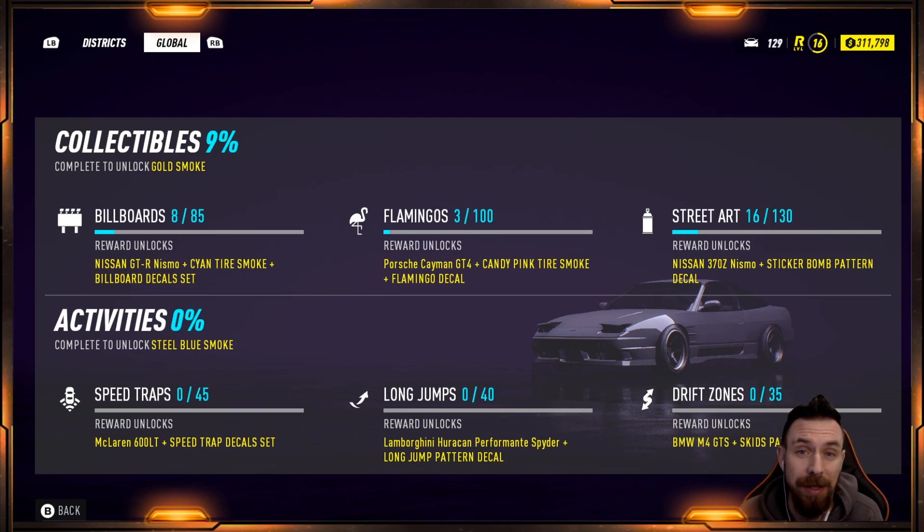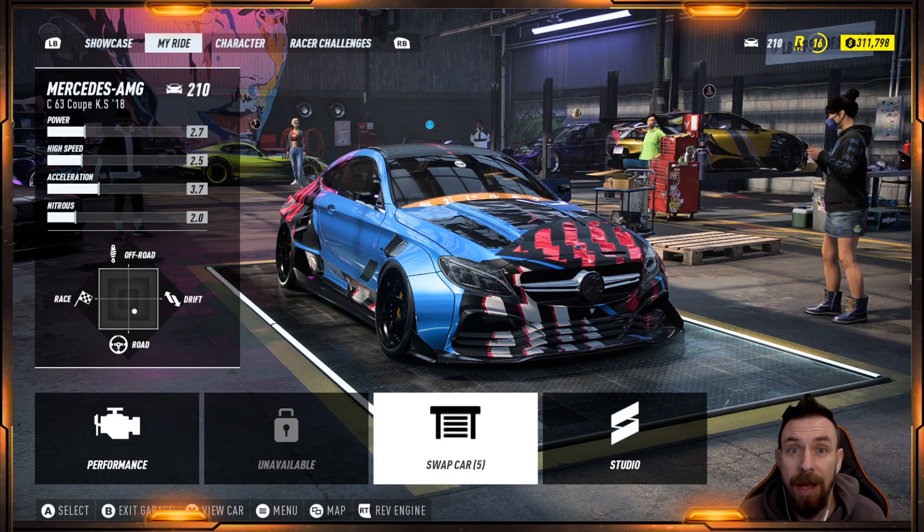I'm certainly interested in trying to knock out some of these collectibles - maybe spend some time this weekend going through one of them. I'm thinking I kind of want the Nissan GTR probably out of all three, then maybe the Porsche Cayman. So either the billboards or the flamingos - try to grind out this weekend, knock out all 85 or 100 of them, and then do a showcase of what the car looks like. I'm wondering if it's just the Porsche that comes with the candy pink tire smoke and flamingo decals, or if it comes plain and you can put whatever decals and smoke you want.